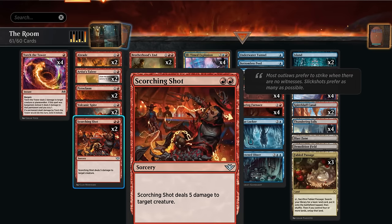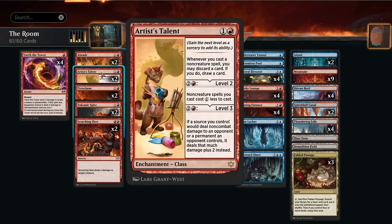We have two copies of Scorching Shot, mainly to deal with opposing creatures like Shield Root at five toughness, which can punish us for drawing cards otherwise. Artist's Talent is also decent here — we can play it and then draw and discard whenever we cast a non-creature spell, since our deck is all non-creature spells. Leveling it up gives our spells a one-mana discount, though it does not discount unlocking rooms already in play.